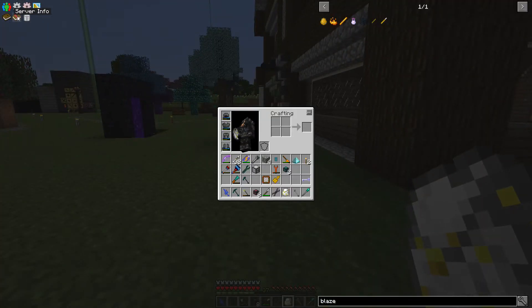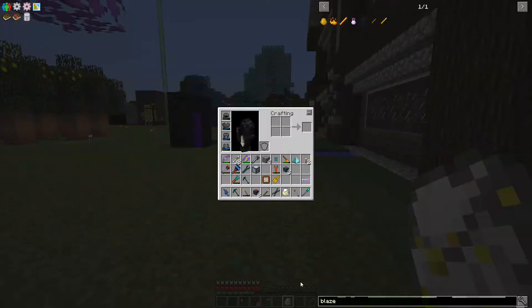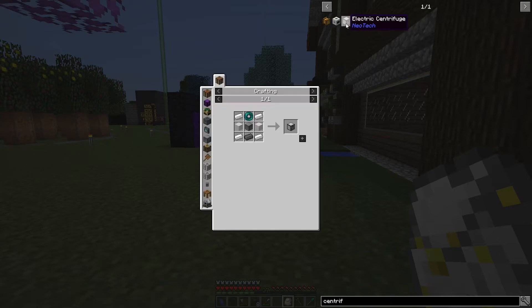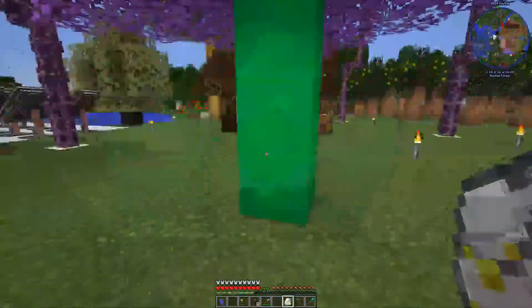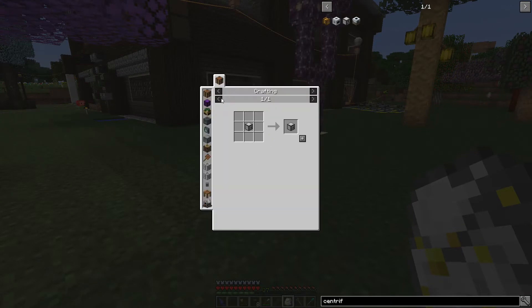We need to go back and read Age 9: crucible, centrifuge, and solidifier. Let's take a look at the centrifuge from Neotech — steel ingots, some silver ingots, some mica, stabilized enderpearl. Yeah it's super easy. We're going to make these machines and hook them up and see how they work. I wanted to look and see if this thing had recipes.